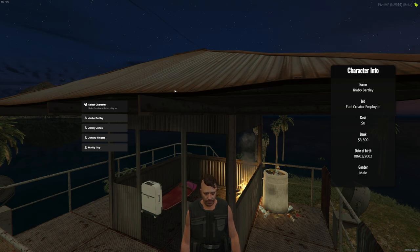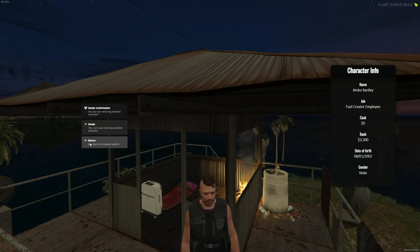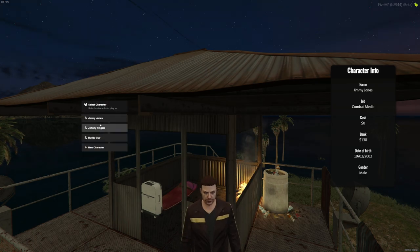This should be the very first screen that you ever arrive at — your character selection screen. You can see I have a few characters already created, but I'll go ahead and delete these characters. They don't really matter; these are just test characters to begin with.